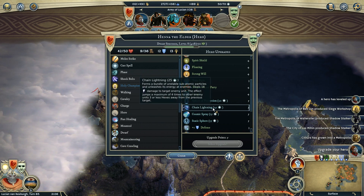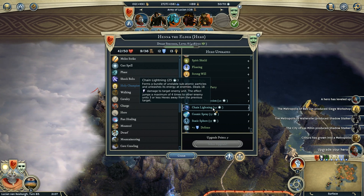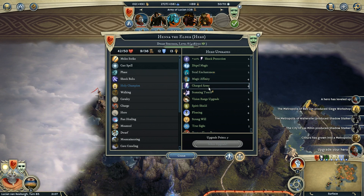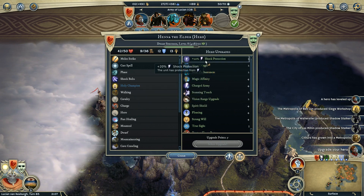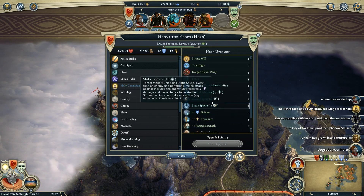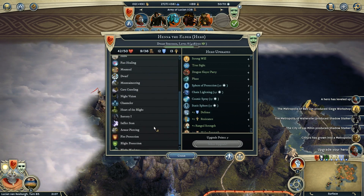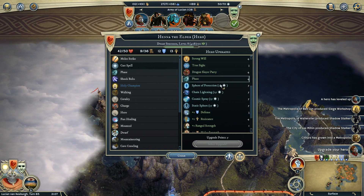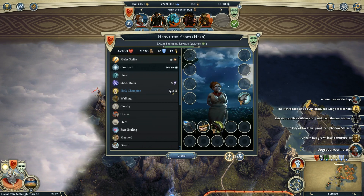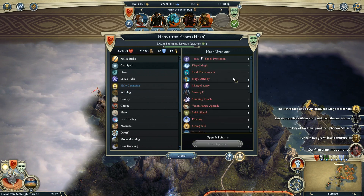Chain lightning — 18 shock damage to the target enemy unit, jumps up to four times if within three or less hexes. These spells are incredible. Do I even have enough spell points? I only have 20... oh, I have 30! Sure, chain lightning — grab that, that sounds pretty awesome.